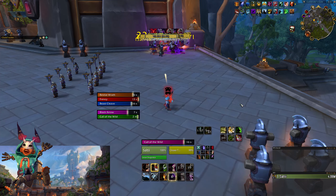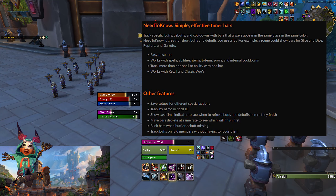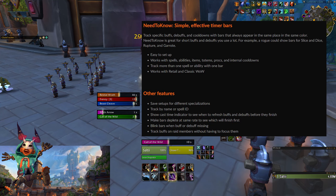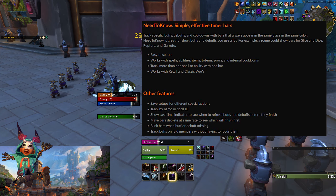You will need to use an add-on to track your cooldowns. I recommend using Need to Know. I like the bars that Need to Know uses and it means that I always know when Frenzy is about to drop off, when Bestial Wrath is up, etc.